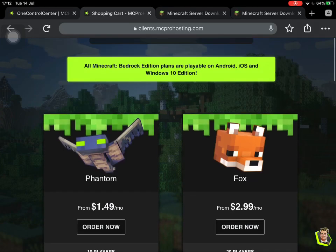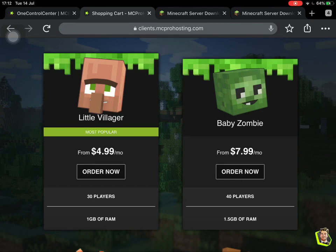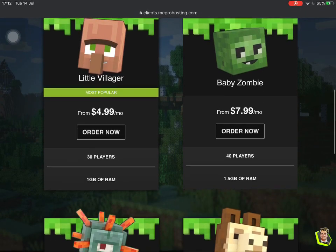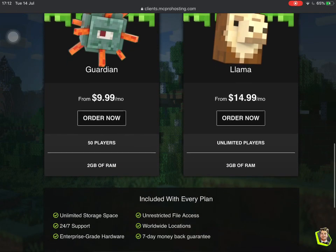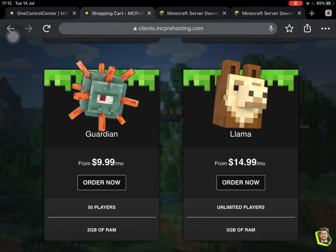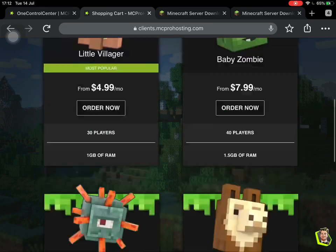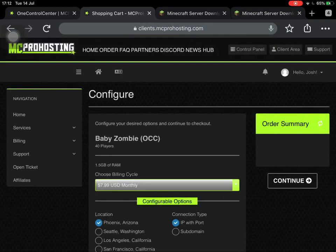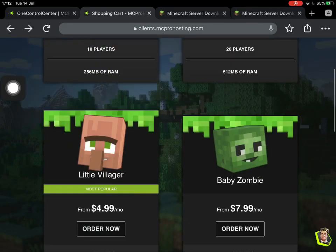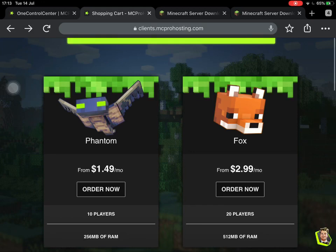Next up is the Baby Zombie plan: up to 40 player slots and 1.5 gigabytes of RAM. This is good if you have a bigger Minecraft survival world — something like Hermitcraft might use something like this. Next we have the Guardian plan at $10.99 a month, up to 50 players, and 2 gigabytes of RAM. Then there's the Llama plan which has unlimited players. On all the other plans, you can also turn on unlimited players for just two extra dollars, as you can see if you click 'Order' on, for example, the Baby Zombie plan.